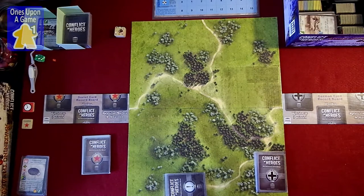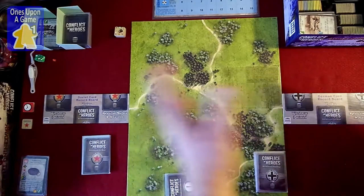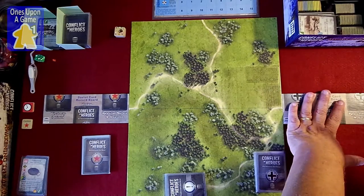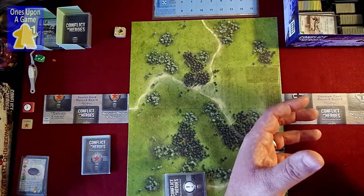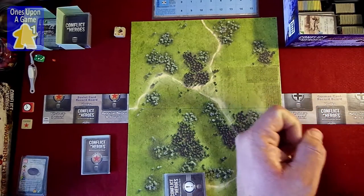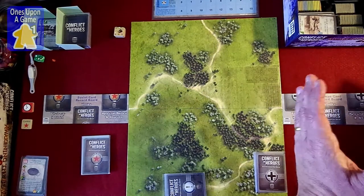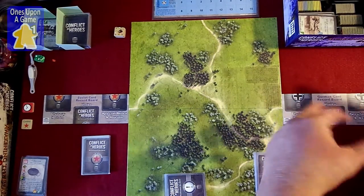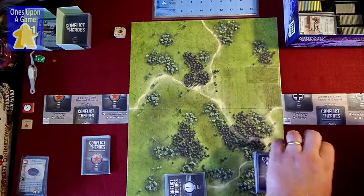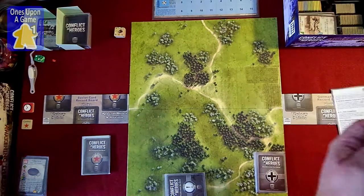There's a variant where the non-initiative player can add a second map for a bigger firefight, but we're not doing that — it already takes up a lot of space. One thing about these cards: I originally envisioned this as something where you'd set up the firefight and transcribe everything into a neat package like the firefights in the books. But really the cards stay in play because you've got variable victory conditions — so it does take up a little extra space.